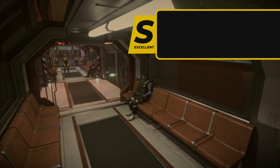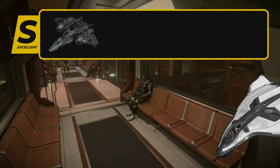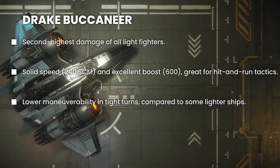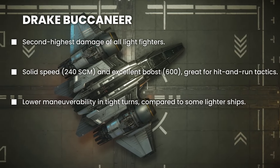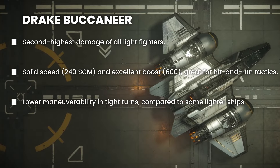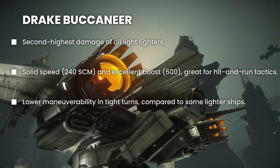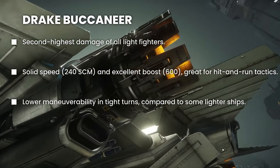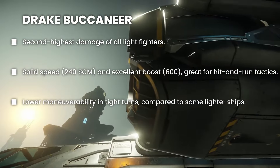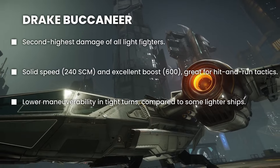Now we move to the S tier — there are only two ships: the Drake Buccaneer and the Aegis Avenger Titan. The Drake Buccaneer has the second-highest raw damage of all the light ships, and makes up for it with blazing speed and agility. It's designed to hit hard and fast, overwhelming opponents before they know what hit them. It can be tricky to handle, but in the hands of an experienced pilot the Buccaneer is an absolute beast in combat.